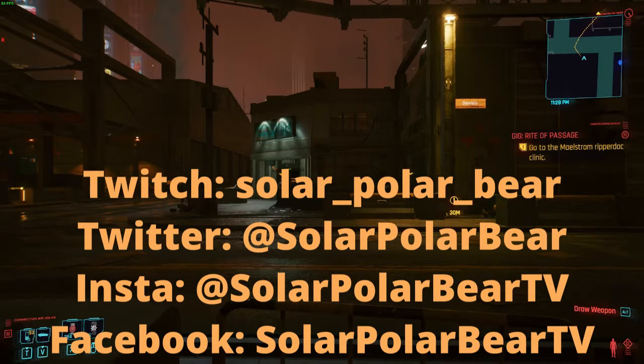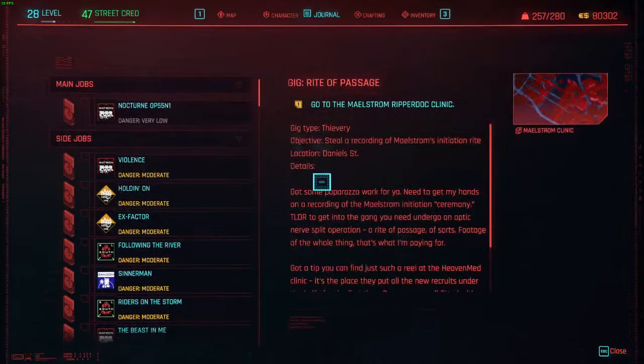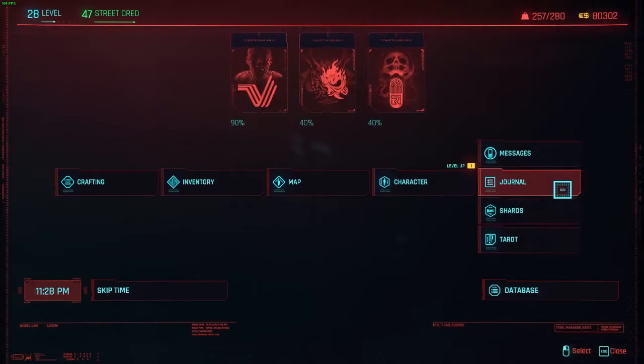What's up guys, here's my stuff, let's go. Today I'm holding your hand through the gig Rite of Passage in Cyberpunk 2077. Our goal here is to steal a recording of Maelstrom's initiation rite at a Ripperdoc clinic on Daniel Street.